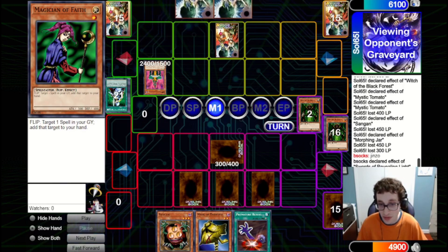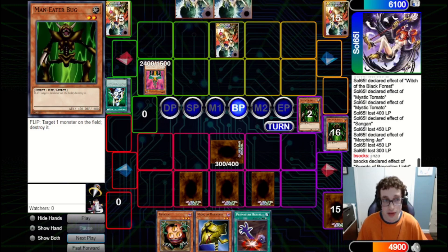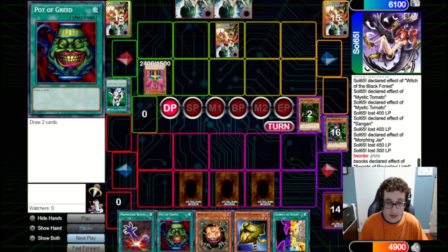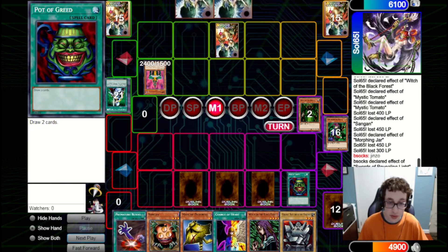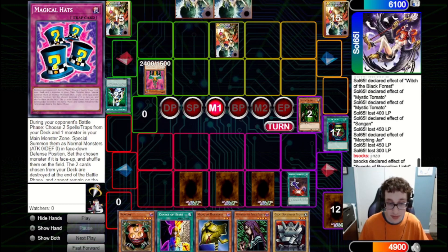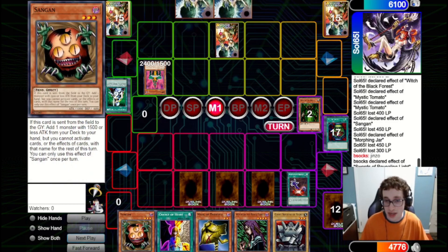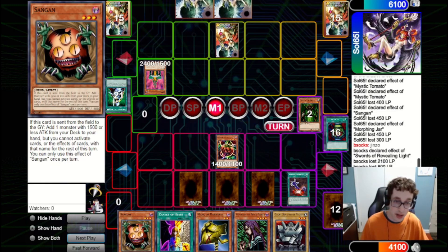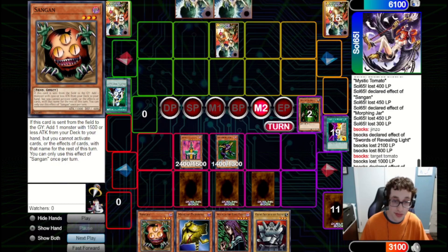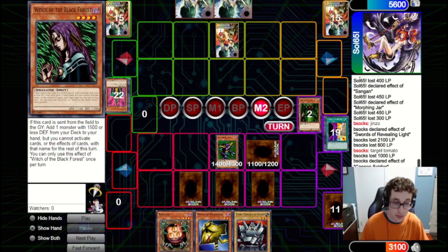They pass back and we draw Sangan. We use the Magician of Faith to get back Pot of Greed and potentially draw into something that can deal with Jinzo. They attack into our set — it's the Magician of Faith, so we grab back the Pot. We draw Change of Heart, which is very nice. We Pot of Greed for two. We have Change of Heart but don't have a way to actually get rid of Jinzo yet. We fire Premature Burial targeting Tomato, bring it back to field, and crash Tomato into Jinzo. We get out a Cannon Soldier, and in Main 2 Change of Heart the Jinzo, tribute it off with Cannon Soldier to deal 500. We set the Witch here and pass back.